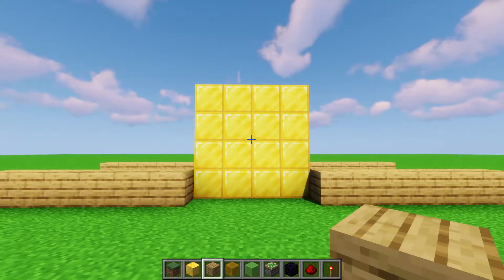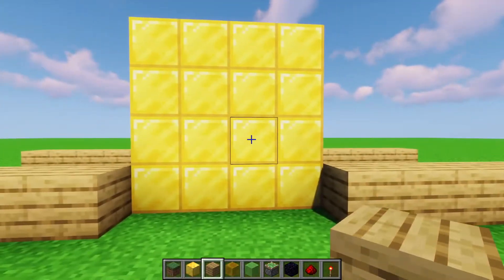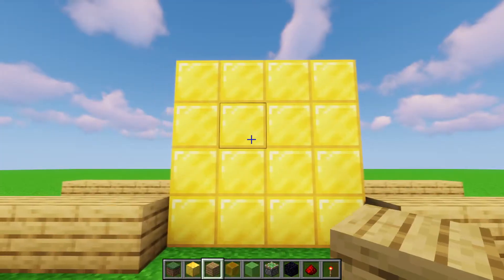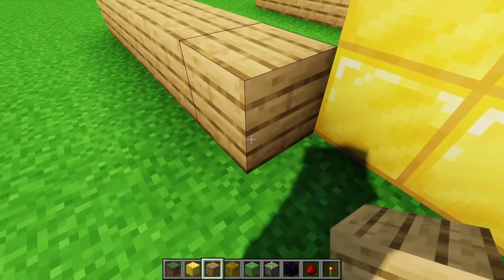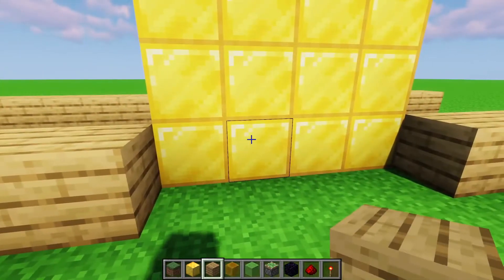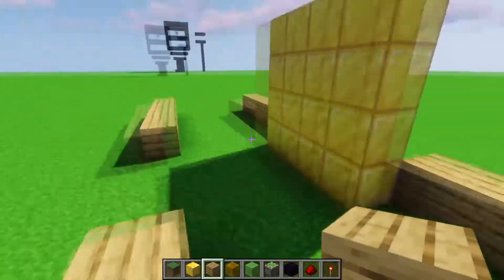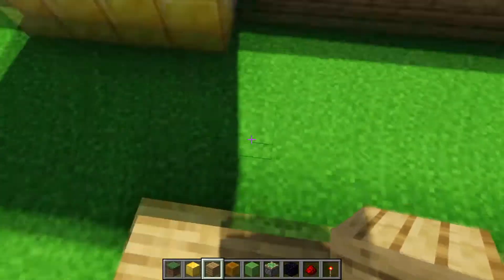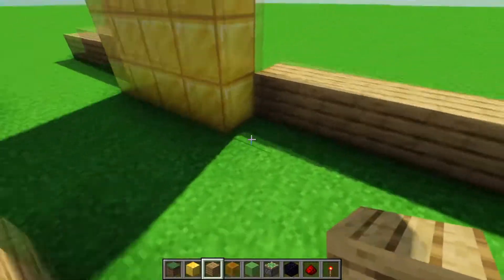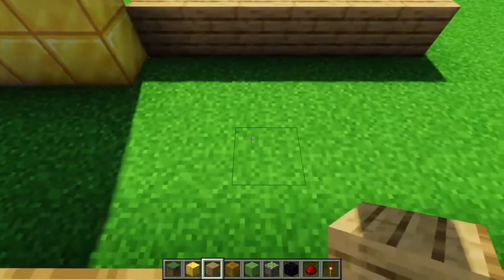First we need to figure out where we can put the door, so here are the dimensions you'll need to know. The gold blocks here — which can be any block you want — are the blocks that actually move when the door opens and closes. Your wall needs to be out one block in the front of the door. The back wall needs to be four blocks in between the front wall, so it's on the fifth block. This is because all the redstone goes in between.